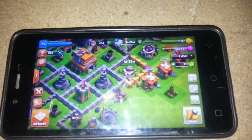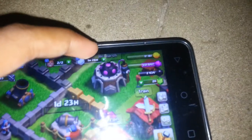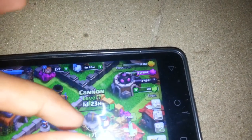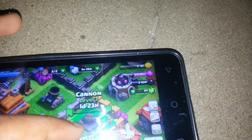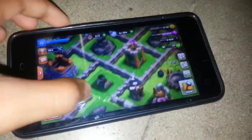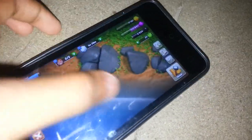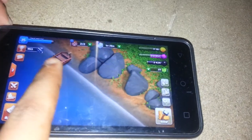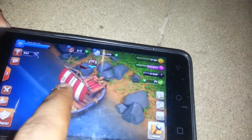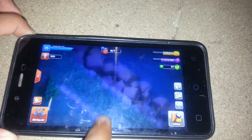Now we are showing you the gear up of cannon. The special builder comes from the builder base to upgrade the cannon and gear up it. The builder boat comes here — you can see it in the builder base, but now it is here. The builder boat comes here for the special option like gear up.